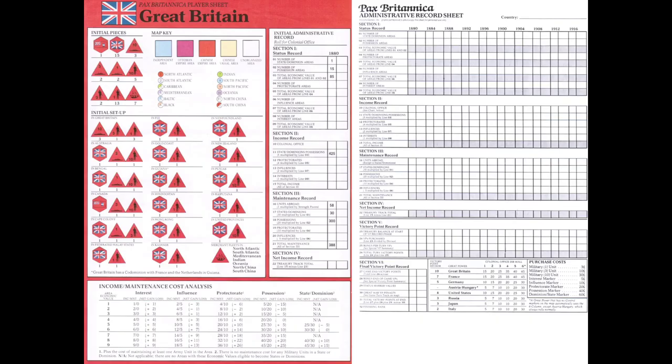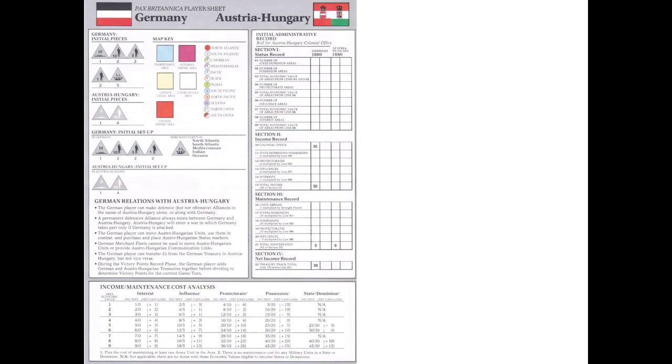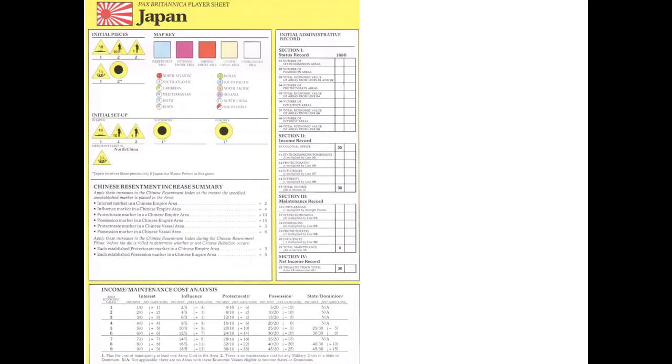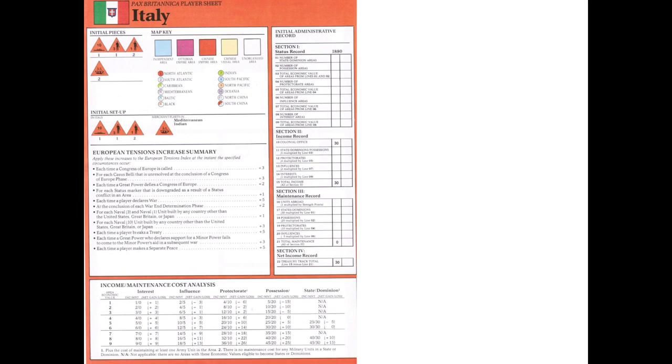Now back to the game. Each player is provided with an information card indicating the initial placement of pieces on the map, and an initial administrative record that must be recorded on the player's administrative record sheet. The sheet must be updated continuously through the game and helps calculate income, expenses, and victory points. Here are the administrative record sheets for Great Britain, France, Germany, Austria-Hungary, Russia, Japan, the US, and Italy.